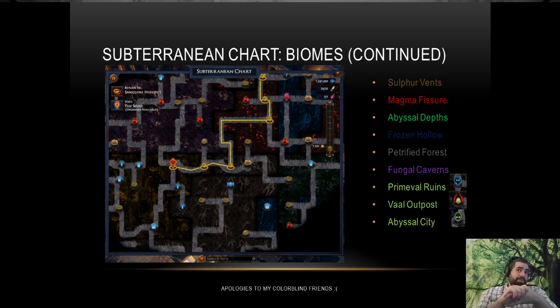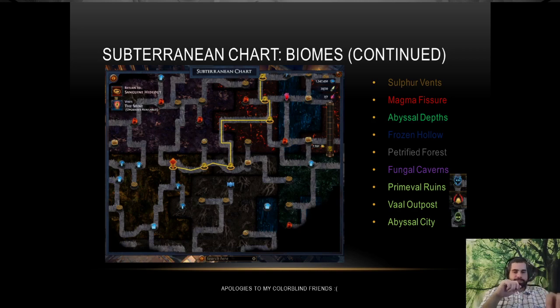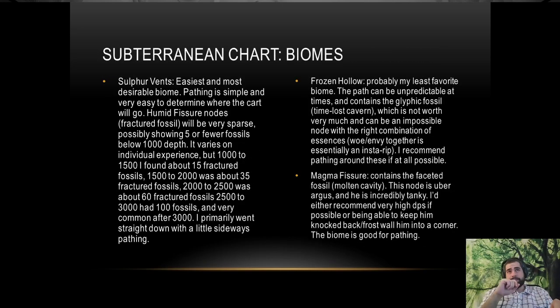To the right of that blue patch toward the bottom is green — the abyssal depths — not a bad biome to run through. At the top center is the red area — the magma fissure. Not located on this chart are primeval ruins, which is where all the delve bosses are, the Veil Outpost where the blind guy is, and the abyssal city which is the witch game box. Let's go back and talk about some of this.